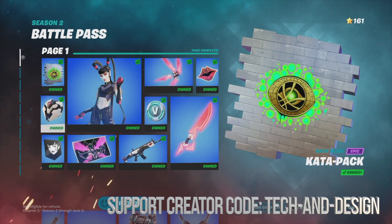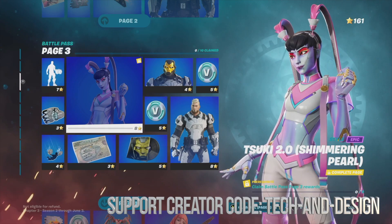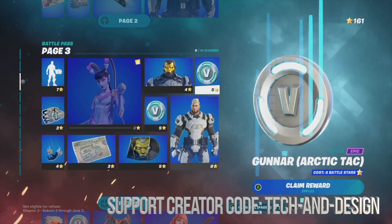We did page one, we did page two already, so we're gonna move on to page three. In page three you might see this skin which is fully locked. In order to unlock it, your base rewards would be to just claim all the other items around it — everything else that's not locked you can go ahead and claim, and then this will become unlocked.